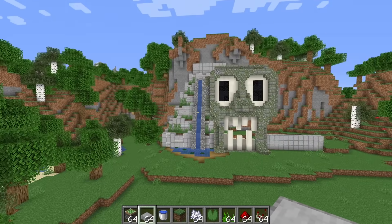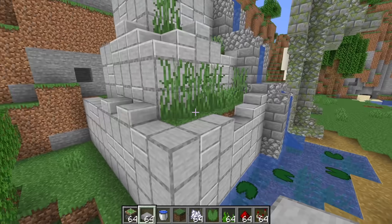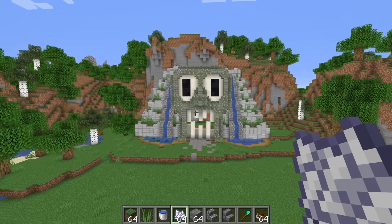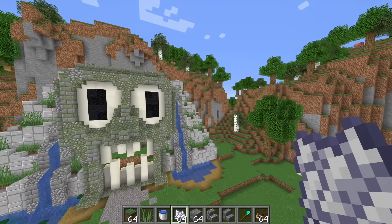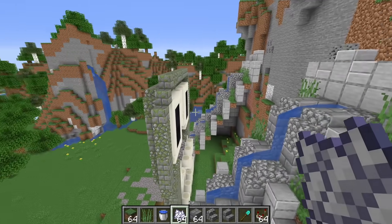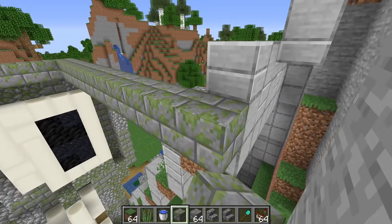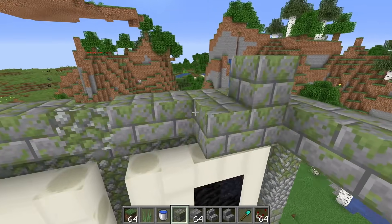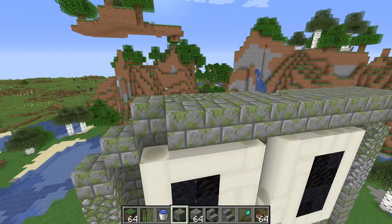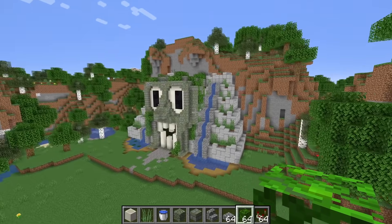Doing all this has definitely helped. If you want cheat codes for Minecraft building: waterfalls make everything better, and also bushes and stone slabs. Both sides are now in place and it's looking incredibly grand. The only issue is the head — I need to work out what to do. Do I just extend this back? It feels a tiny bit lazy, but it kind of makes sense. Yes, it totally does.